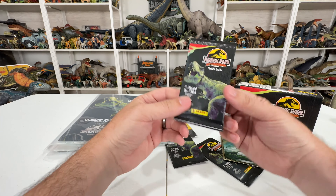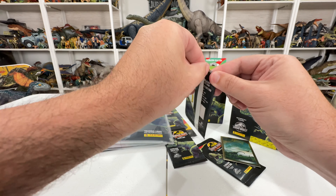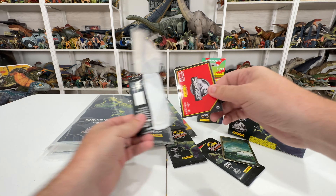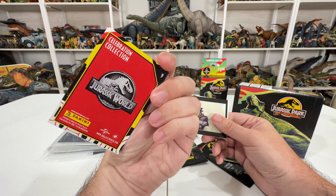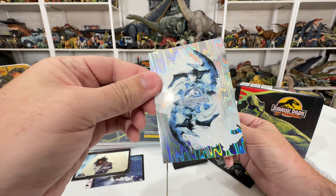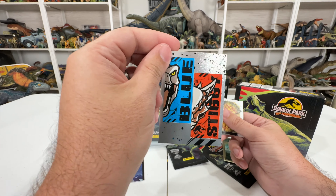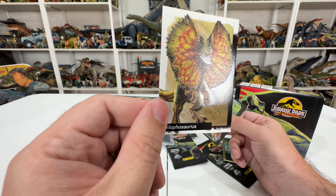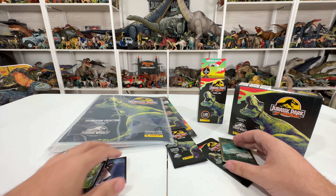The packs have a plasticky paper feel with the T-rex design — love the black. They open pretty easily with a simple rip. Inside we have our cards: number nine looks like a puzzle piece, number 100 is Jurassic World, number 99 is also Jurassic World. We've got a metallic Mosasaur, Blue and Sticky from Jurassic World, a really cool embossed Dilophosaurus card with great artwork, and a Jurassic Park 3 card.